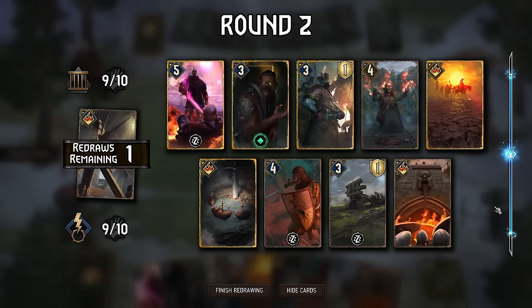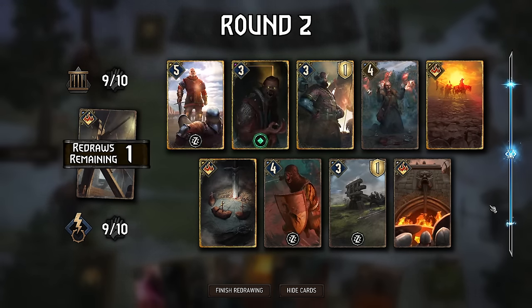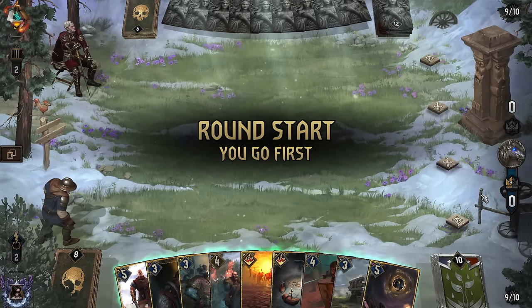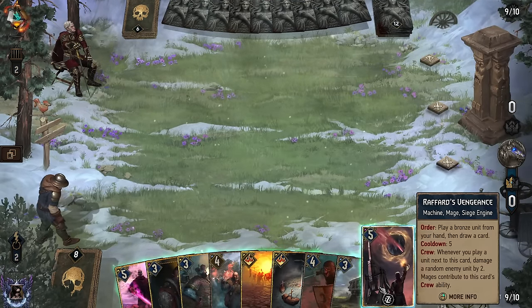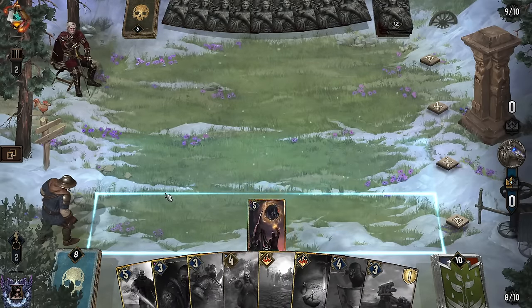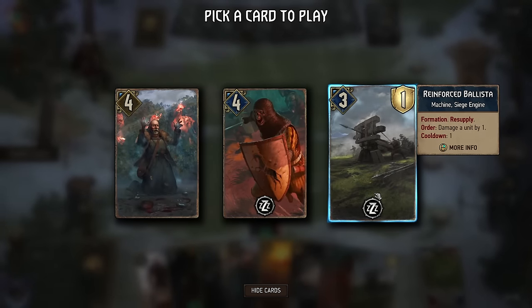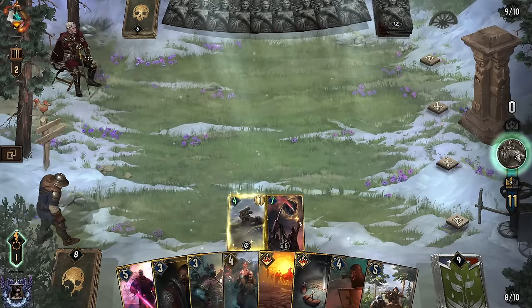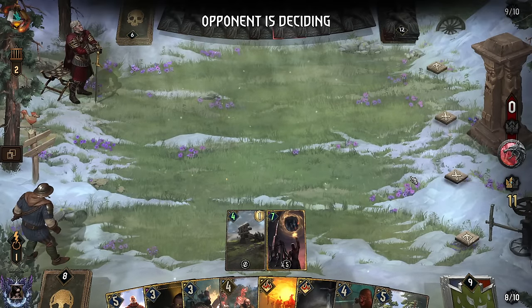So we clearly want to bleed off of this. I don't want to go too tall, so Winch goes back. I like how we put Winch back — we get the Raffords. I'd much rather take out Raffords with Henselt, because the synergy it has there and the crew pocket it makes, but it's not the end of the world.